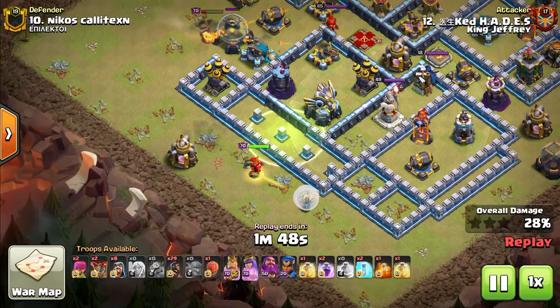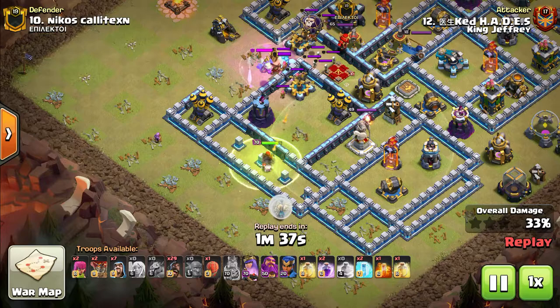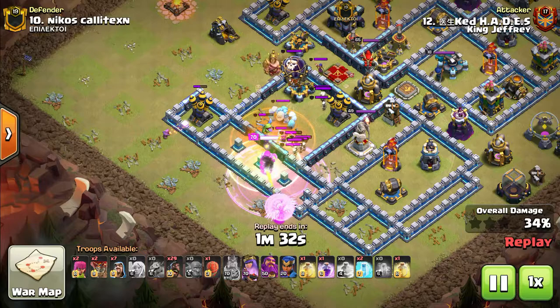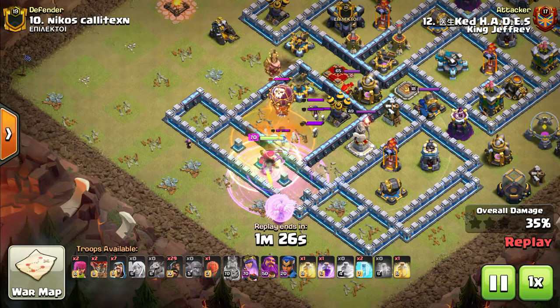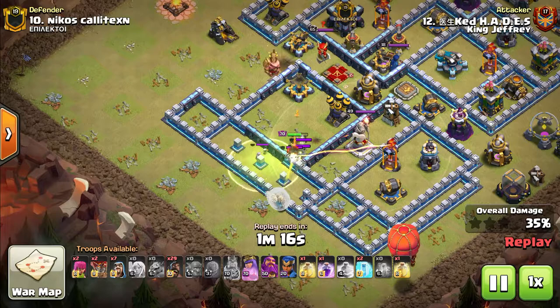The King ability pops to nab that Scatter Shot, which is going to help the Queen Walk a lot. Scatter Shots have actually been decently effective at stopping Queen Walks as well. We're also starting to see more single target Infernos used to stop Yetis or Queen charges. Normally before Town Hall 13, we saw nothing but multi-target Infernos, and if you ran a single you'd get destroyed by Witches or Bats. But now single target Infernos have more use with the Scatter Shots being another splash damage defense on the base.